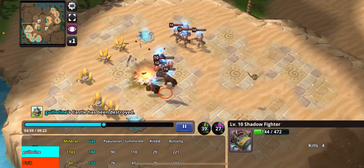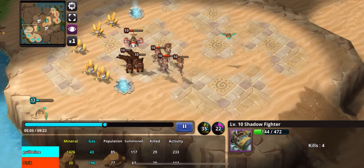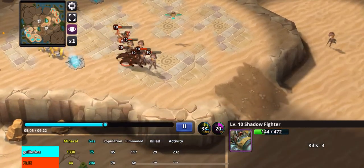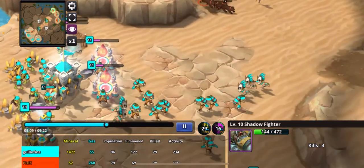So his only hope at the moment is to run the table with these snipers in hopes that he's able to kill everything before I'm able to detect them.